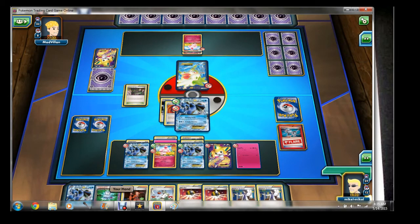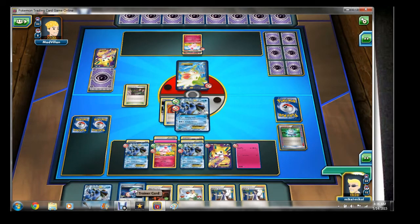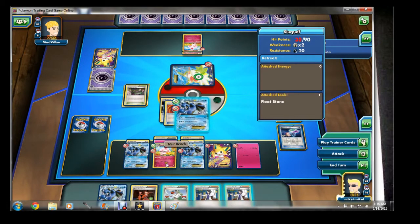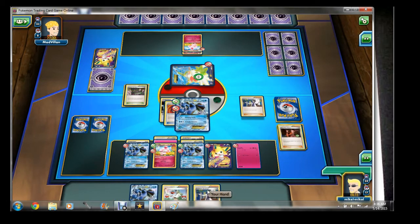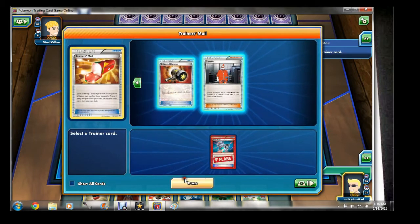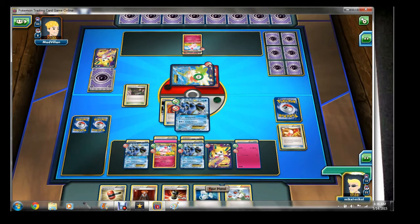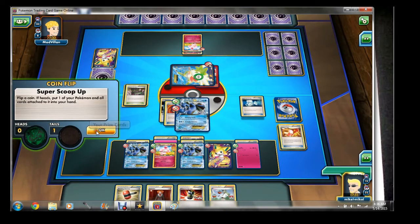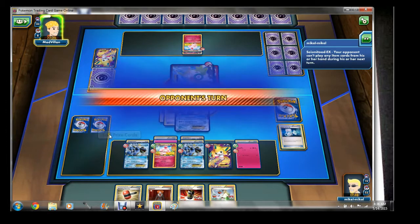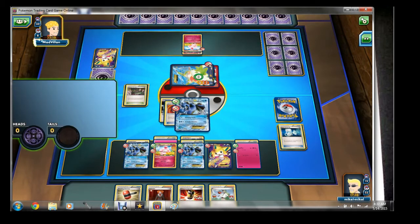There is a Swirlix — right on! I'm going to bench this Swirlix, Muscle Band the Seismitoad, do Tasting, get rid of two Ultra Balls and grab a Laser. I play the Laser and hit the heads on sleep — good. I play Sycamore, get rid of that, then Trainer's Mail to get the Head Ringer — that's actually what I wanted. We're going to Head Ringer the Shaman, play Float Stone on Swirlix, try Super Scoop Up — miss that one. Try to pick up Jirachi — Quaking Punch, and poison will put my opponent at 80 damage. If my opponent cannot get this Shaman out of the active spot, I will win this game. My opponent Tastings — and ladies and gentlemen, that is the game.